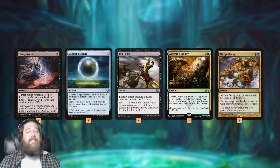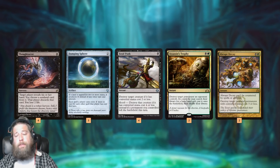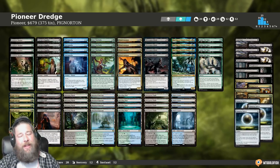As far as the sideboard: Damping Sphere to deal with combo-style decks, which are everywhere in Pioneer; Fatal Push for removal against aggro; Assassin's Trophy; Abrupt Decay — some catch-all answers. And that is Pioneer Dredge, fueled by Silversmote Ghoul and friends.